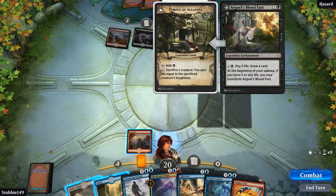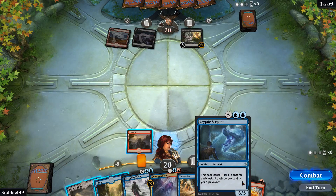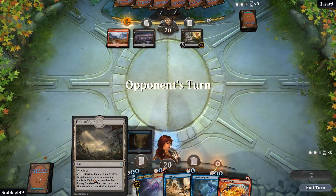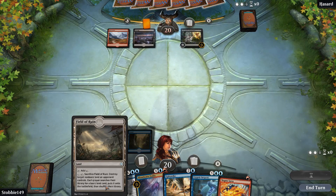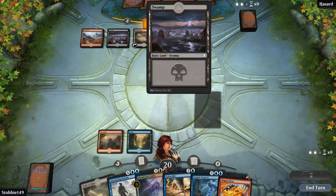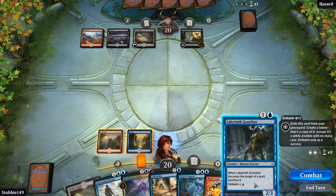R'Guell's Bloodfast: pay two life, draw a card, beginning of your upkeep, if you have five or less life you may transform. Well, that's obviously a late game thing. Blood Water Entity - I've got to think about Field of Ruin. Labyrinth Guardian: when Labyrinth Guardian becomes the target of a spell, sacrifice it, and it can be embalmed as well.